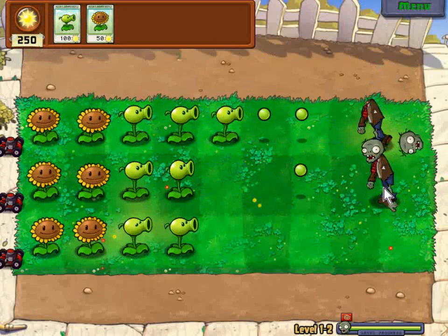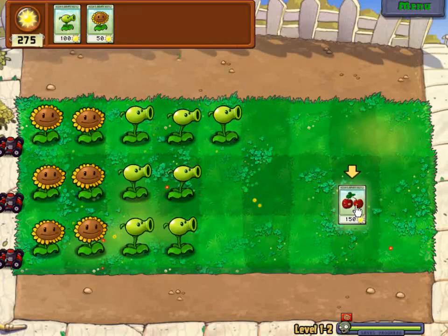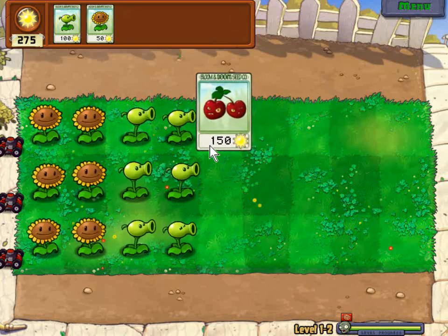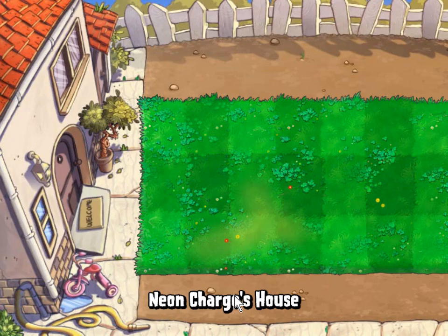Alright so that's level 2 cleared. Now we've got some cherry bombs - 150 sun and they blow up all zombies in an area. They start small and then explode, going really big.